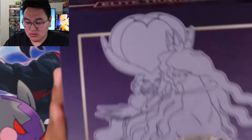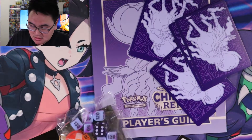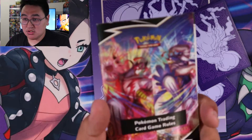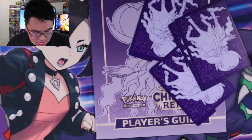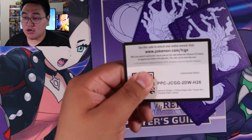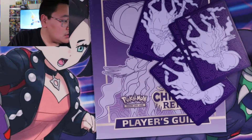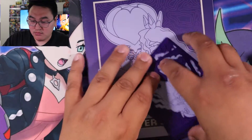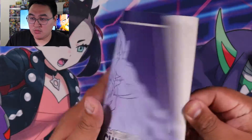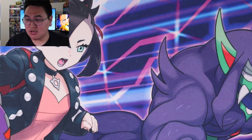Three, two, one — there we go, we got all the packs. We also got the coin, the counters, the rule book, the sleeves, code card — make sure you share code cards — the energy, the dividers, and the book. Pretty much the same book as the other Chilling Reign book.